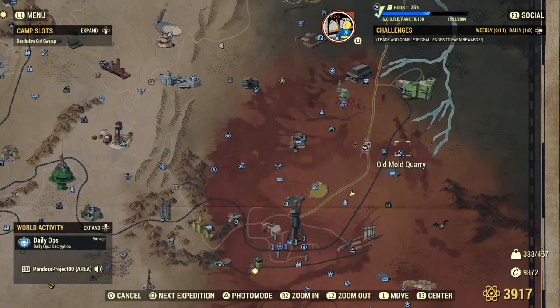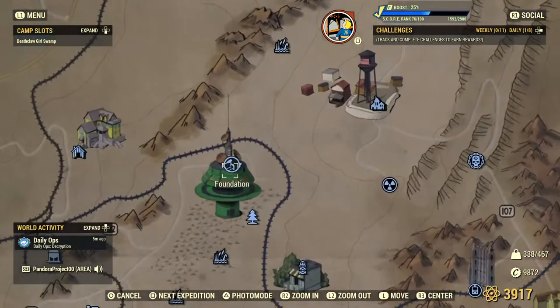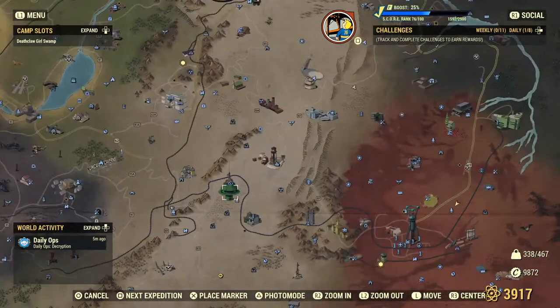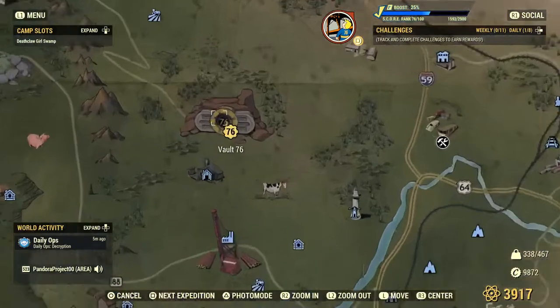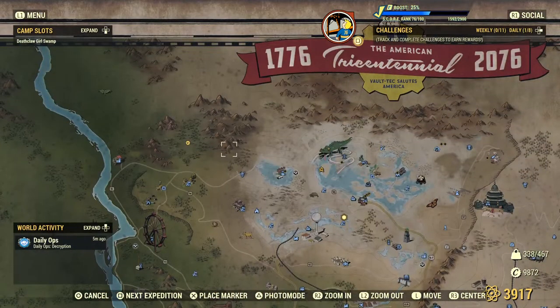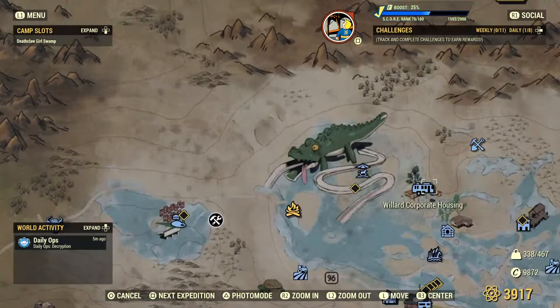Then I'm going to reference Foundation — that's your big satellite building — and we're going to go north of that to a place called Solomon's Pond. And our final destination: referencing Vault 76 again, we're going to go north and then east to the Giant Alligator area, and we're going to a place called Willard's Corporate Housing. That is the best spot in my opinion.